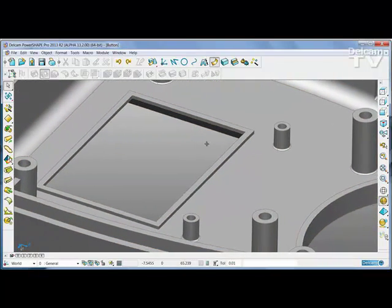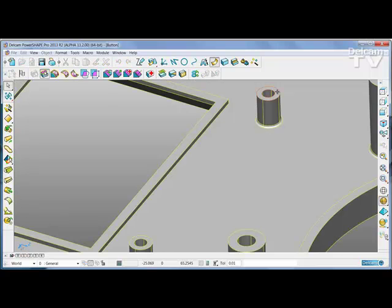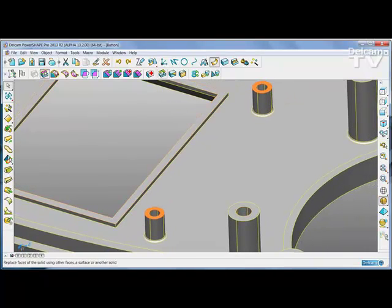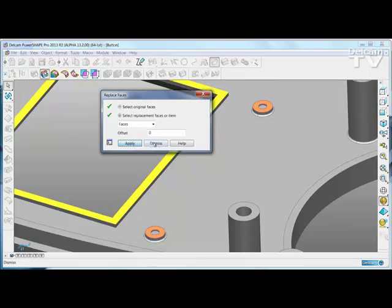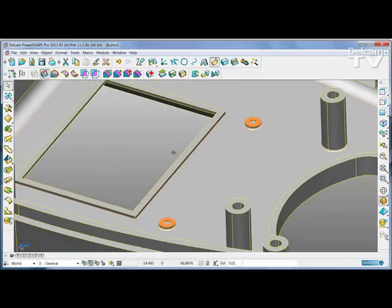We can also do multiple faces. If I select the two upper faces of the bosses and replace those with this face, now all three faces are at the same level.